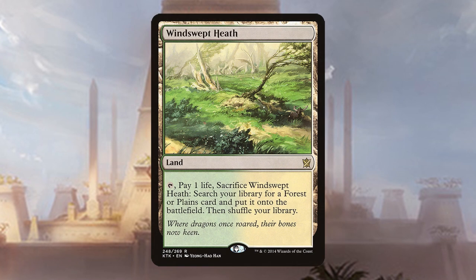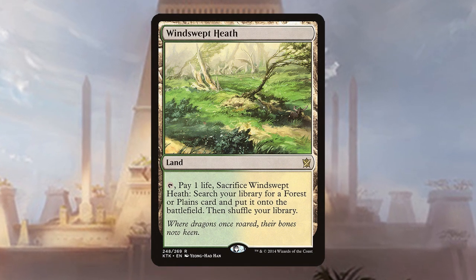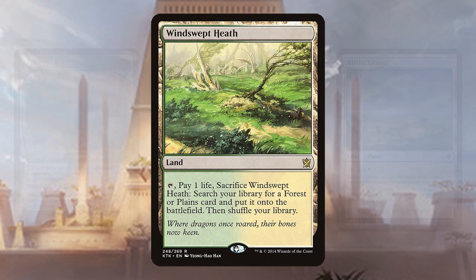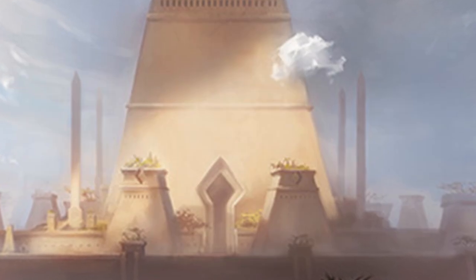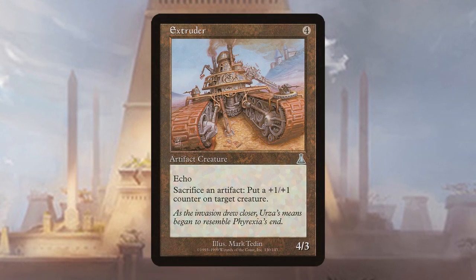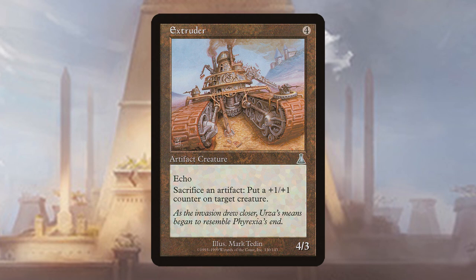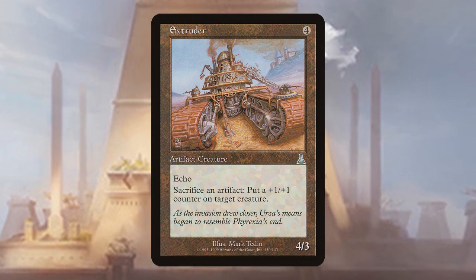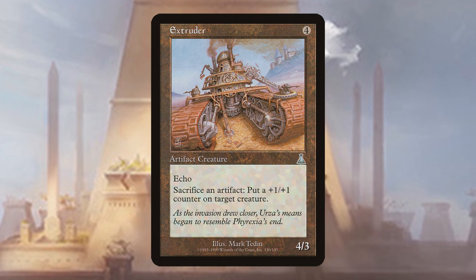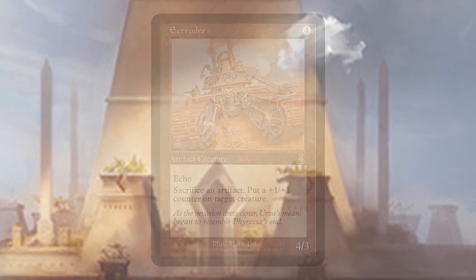Fetchlands: we all know they are good for mana fixing and deck thinning, but they can also grab our Dryad Arbor and Idyllic Grange, which is the main reason we run them. Extruder: sacrifice an artifact — check; put a counter on a creature — check; colorless creature — check. Yep, it all checks out. This card is everything this deck has ever wanted. Echo is negligible because usually by the time we cast this guy we are either already going to win or no longer need our mana.